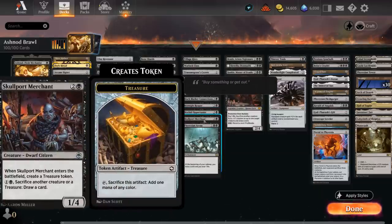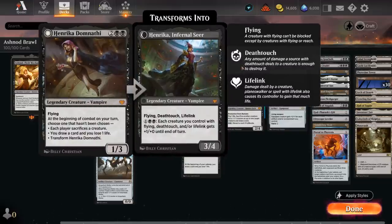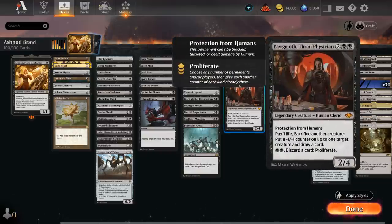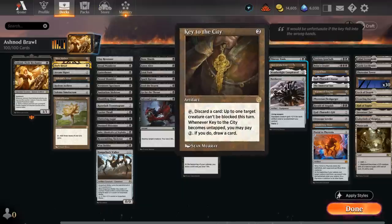Midnight Reaper as well as Syr Konrad the Grim can turn dead creatures into extra cards. Skullport Merchant comes with a treasure token and can sacrifice both treasures and creatures to draw cards. We have a few fun legendary creatures including Braids, which can sacrifice an artifact each turn — if the opponent cannot do the same, they lose two life and we draw a card. Henrika can force each player to sacrifice a creature, can draw a card, and maybe transform into a 3/4 with flying, deathtouch, and lifelink. Rankle can force the opponent to sacrifice a creature if it connects, draw cards, and make each player discard. Yawgmoth can turn all our small sacrifice fodder creatures into extra cards while maybe shrinking down opposing creatures.